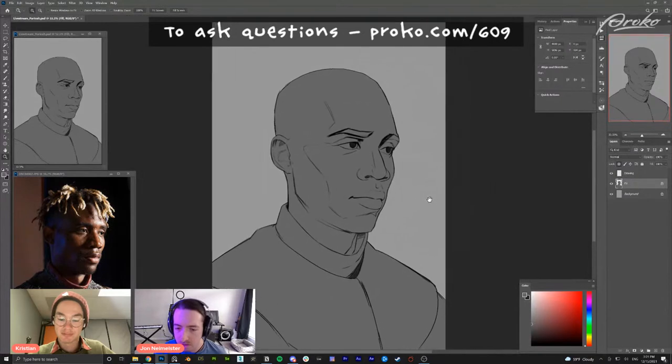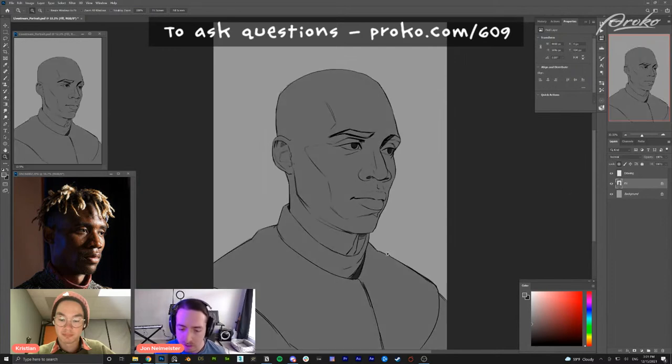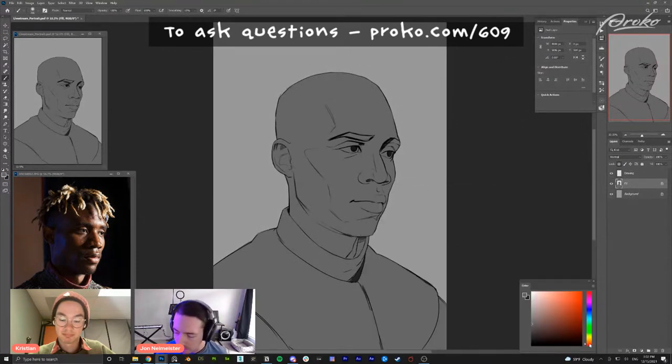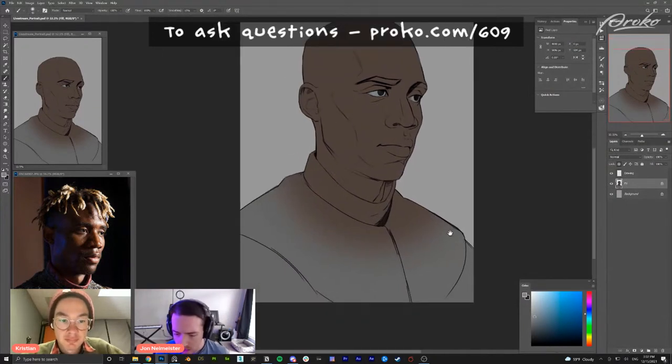I usually like to start with a setup like this: I have my drawing on one layer and then fill it in with a flat tone underneath, and then I can start digging in with some base colors. I try to start with something in a mid-tone range — not really a shadow and not really a highlight — just getting some groundwork without too much contrast right at the beginning. We can always change these later with adjustment layers.